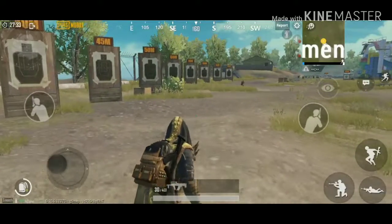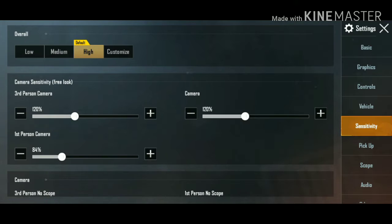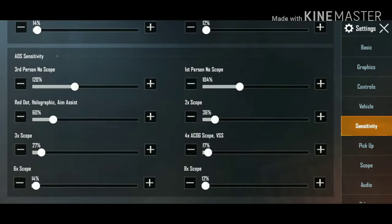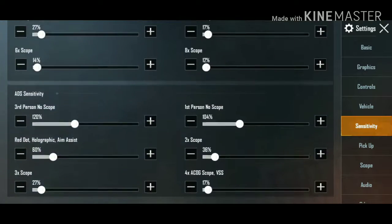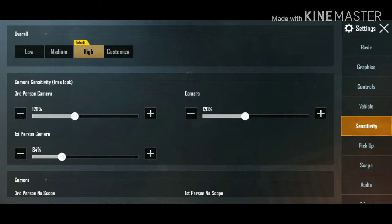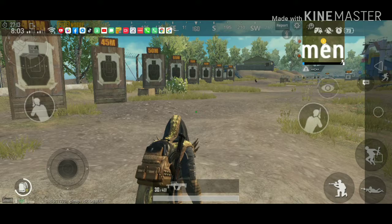Now I am going to tell you what I have done. Here in the settings, you have to keep your sensitivity high. I don't have any changes in this situation, so I am just setting it high. And here I am going to go with gyroscope. This is the first trick — and this is the second trick.